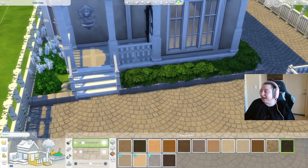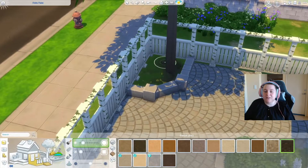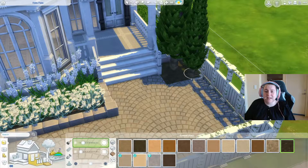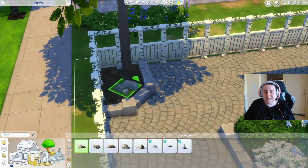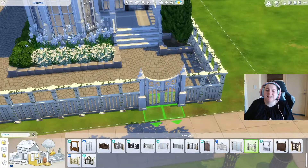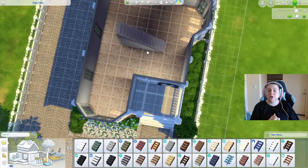We change the pathing on the porches and balcony — I just prefer it a little more. Going in with some terrain paint: terrain paint under all your flowers and landscaping will always elevate your build. It makes it look more polished, put together, and realistic. I really wanted to use that stone fencing around the landscaping to create faux garden beds.